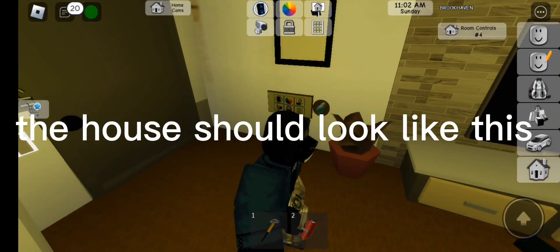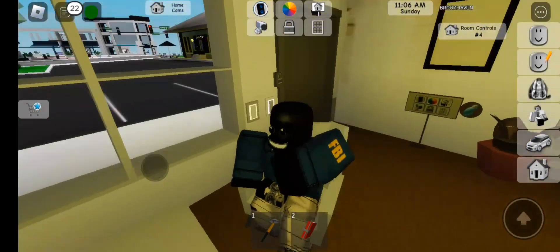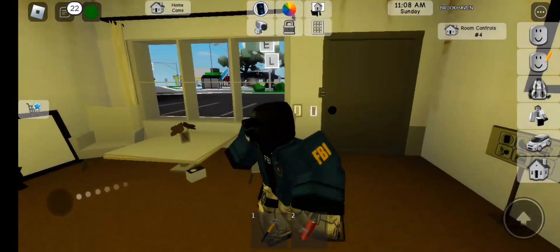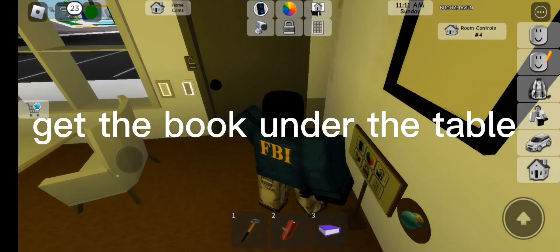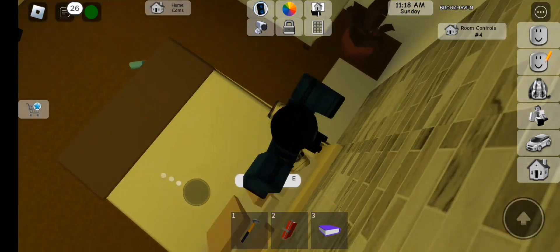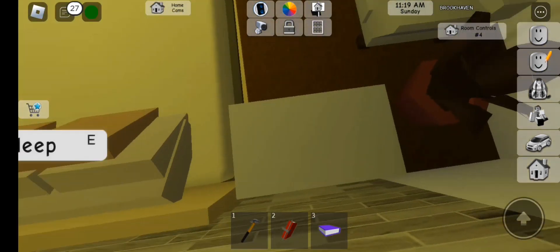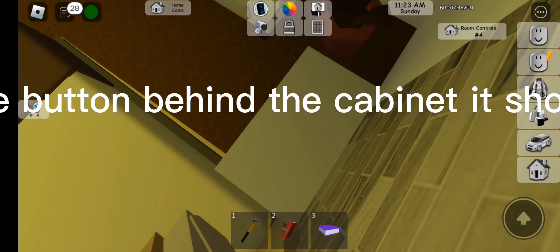The house should look like this. Get the book under the table. Press the empty painting.